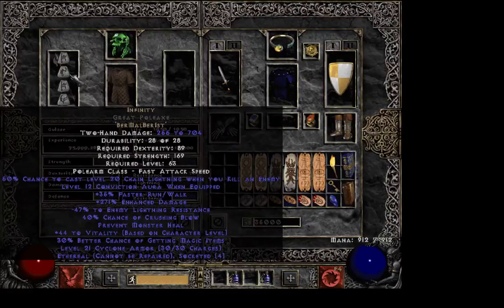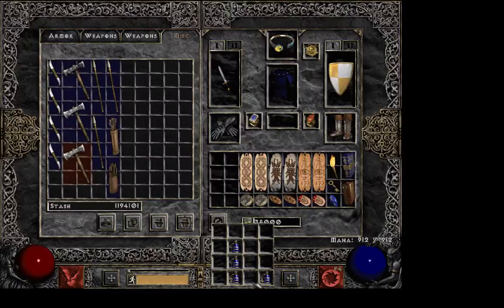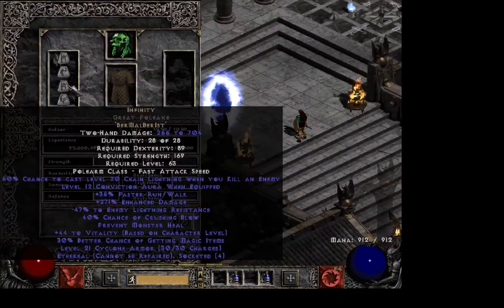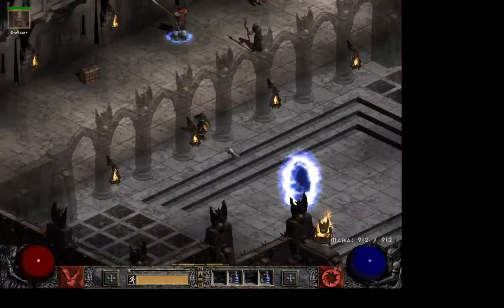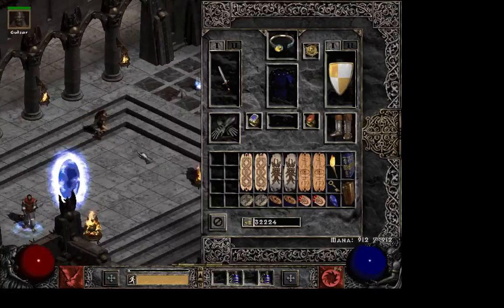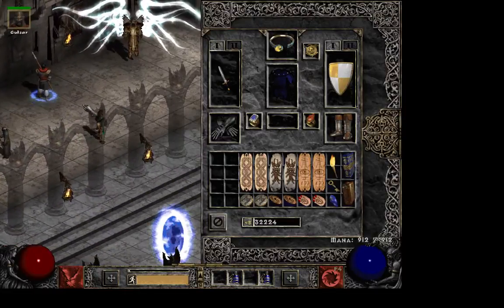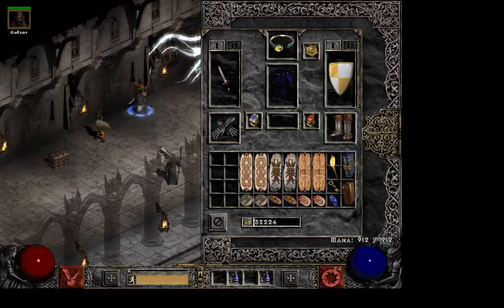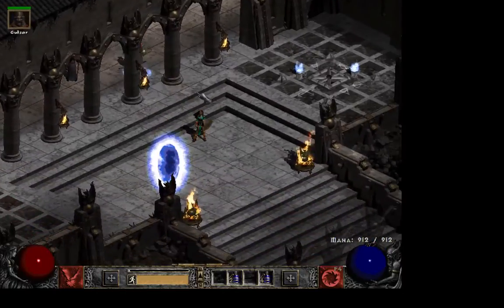Another way to do a Nova sorceress is to use Infinity as your weapon. People actually say this is the best option to go with. But I haven't gotten a good enough Infinity to try it out, and I believe you would also need a special Infinity — like this one has too much strength requirement, it's just a mess. I think you'd need a fresh one or something like that. Anyways, I hope you liked the video, and maybe it will give you some inspiration yourself. Always check out my other guides for Diablo 2 builds. Hope you will like this video as much as the others — I've gotten quite a few views on the other guides I've made, and I'm quite happy about that. Thank you again for watching. Goodbye!